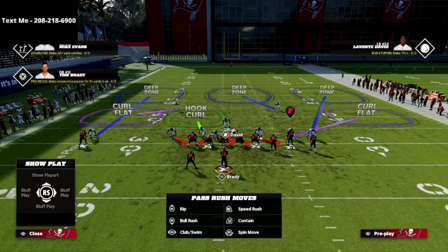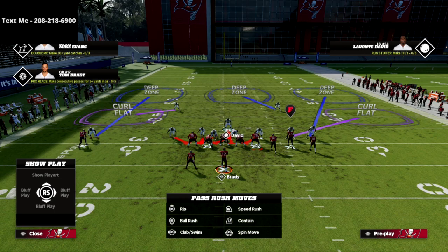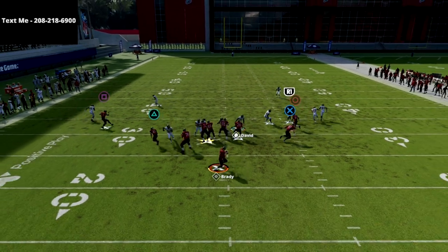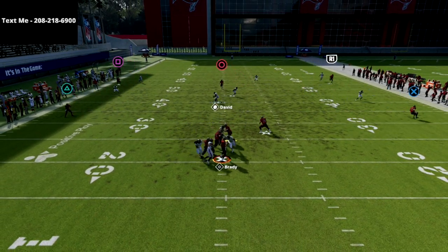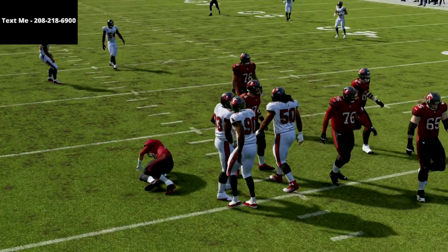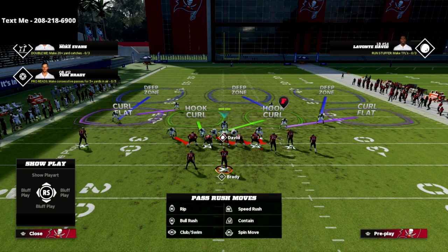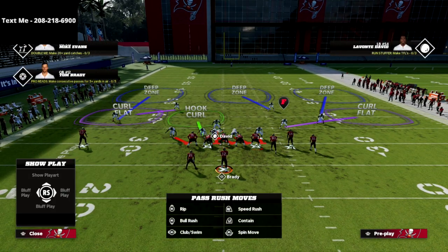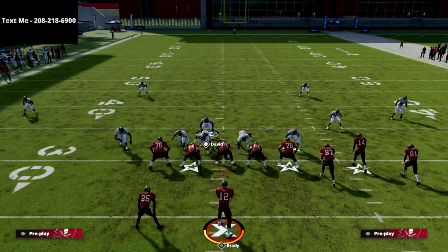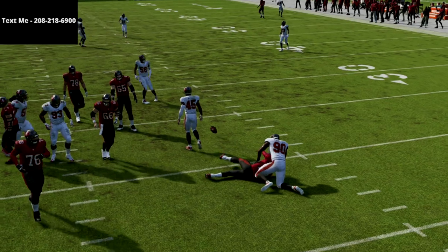Another way I like to send heat this year is overloading. I'm going to crash my line to the left and run that same bluff blitz concept. Snap the ball — the defensive tackle couldn't get quite as far as I wanted, but we still get pretty decent pressure. The one thing I'd say is that it's really important to understand the blitz angle. The more you understand the blitz angle, the more you'll know where to stand. Standing left, you see the pressure completely scream off the left edge.